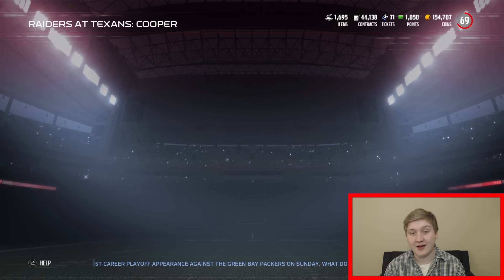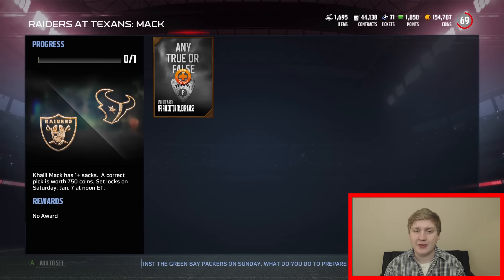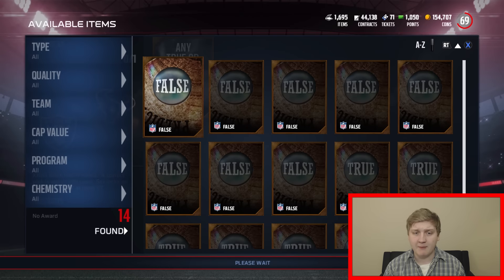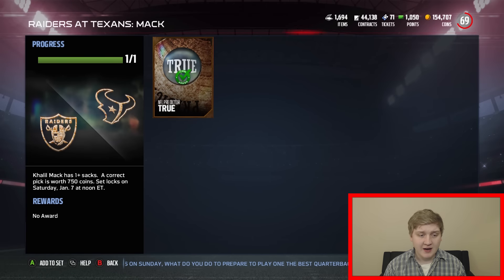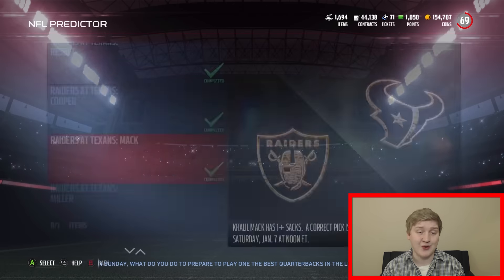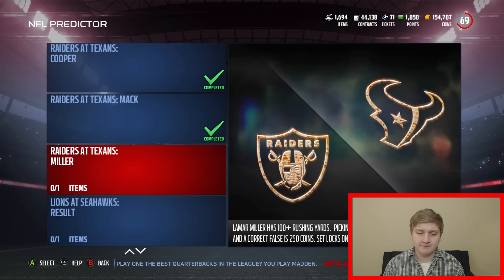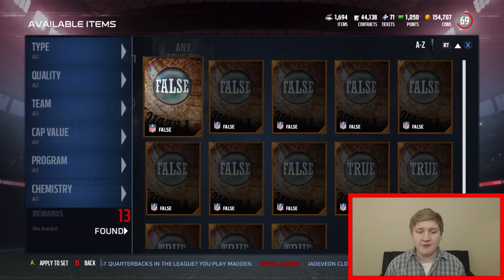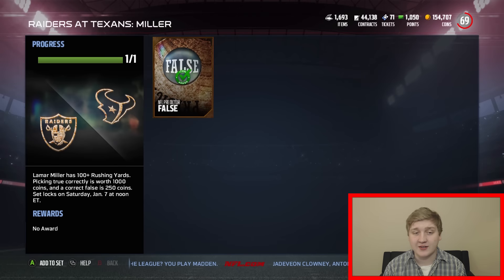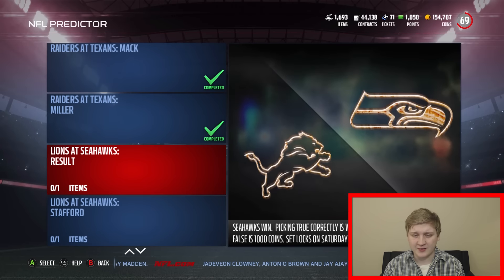750 coins if it happens. Will Mac get one sack? I think he's going to get one sack or more, so I'm going to say true on this one. 750 coins if I was right - pretty cool. Raiders at Texans - Lamar Miller has 100 rushing yards. I haven't looked at their defense too much and I don't think Lamar Miller's had a great season. I'm going to say false. The defense knows they're going to be running. I don't think they're going to do that well.